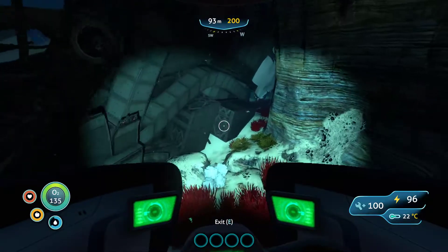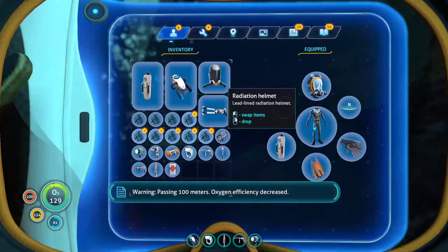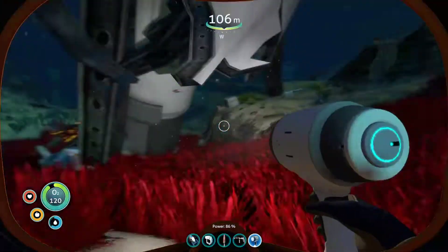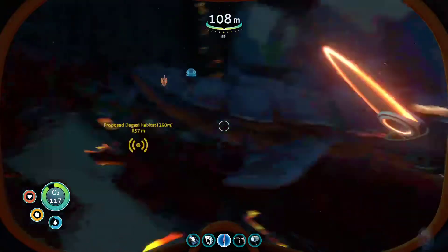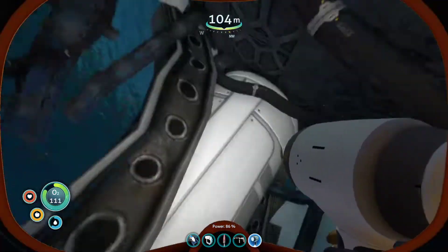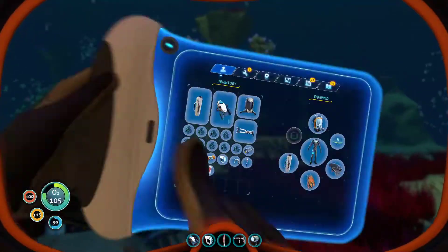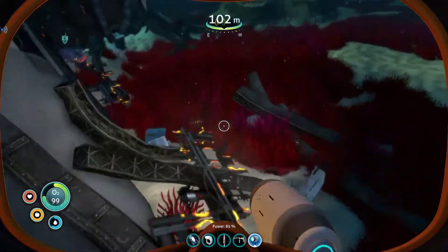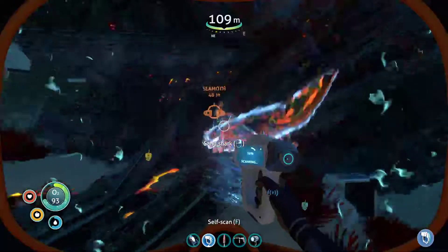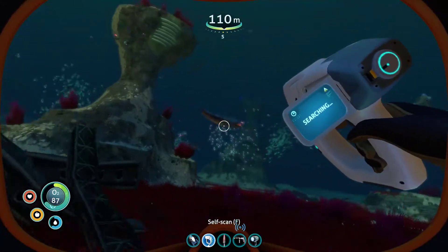Maybe we just explore around down here. Passing 100 meters — oxygen efficiency decreased. Scrap metal. Big scary shark, but at the same time not too scary, because we can just slice and dice. Laser cutter — we have that. I don't need more titanium because we've filled up our supply pretty quickly. Are you scared of me? Let's see if we can finally get the scan on this guy. We haven't scanned the sea shark. Alright, I guess we're still not going to.